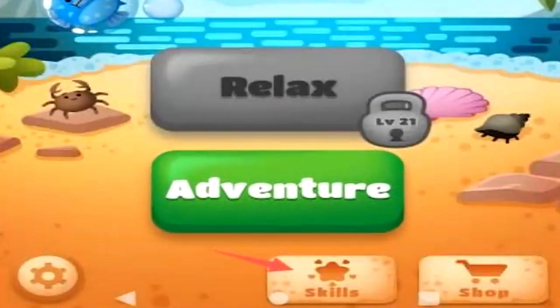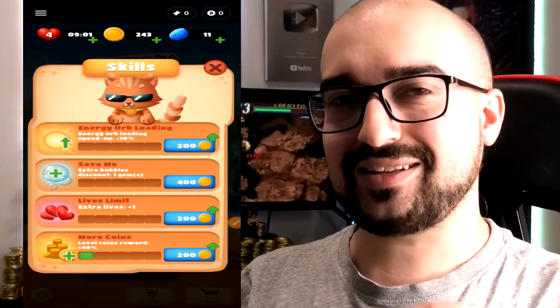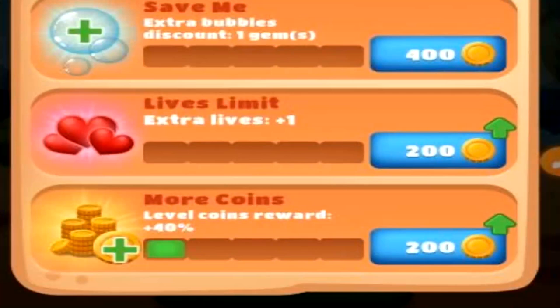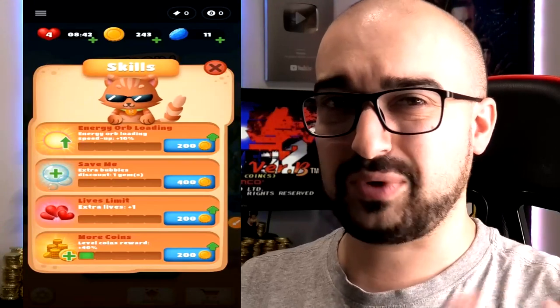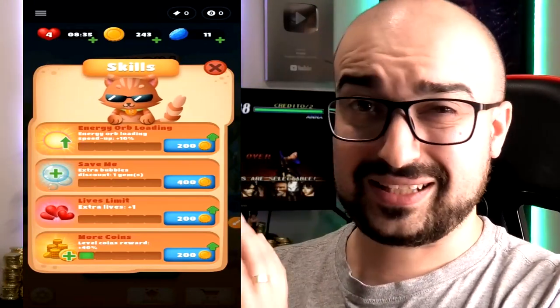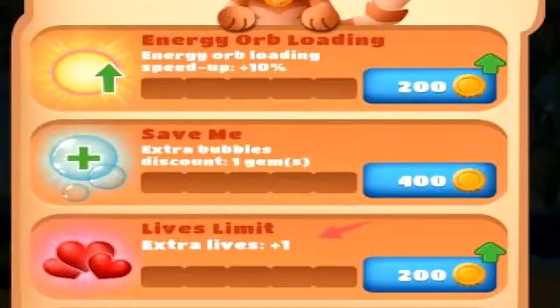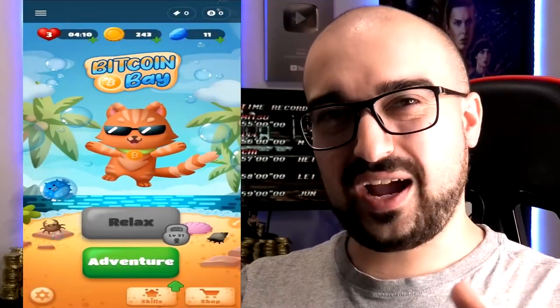Now that I've done those levels, if you check out the skills area, I can finally upgrade my abilities. This is what the coins are really good for. You have to keep the in-game currency separate from the ticket-based system. I feel like the ticket-based system is quite limiting for people that don't really play these games often. I'm sure there are people that play a lot every day, but for the casual user, you're kind of limited in your earning capability. At least you can try and make the levels easier with the in-game item area — like upgrading your lives or getting extra bubbles.